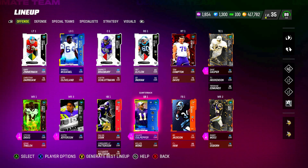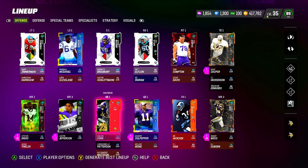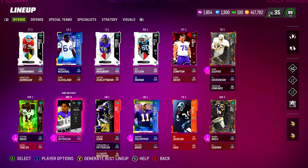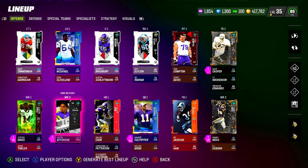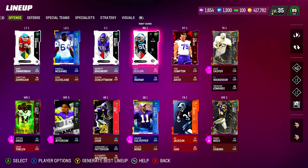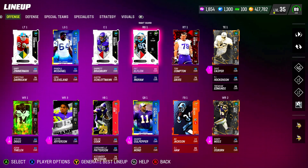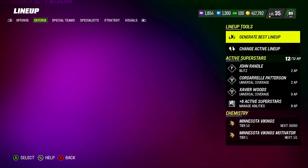The Vikings offense is looking pretty good. We've got Dante Culpepper's legends card, 94 overall at quarterback. Daunte Cook and Cordarrelle Patterson at running back. Stefan Diggs, Justin Jefferson, and Randy Moss at receiver. Dave Casper and T.J. Hockenson at tight end. The offensive line is all over 88 overall. We've got Elflein playing out of position, so he shows as an 83 but he's really an 88 or 87. We are 50 out of 50 Vikings.